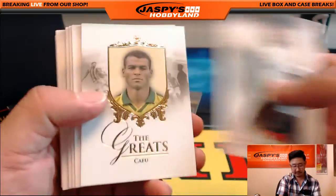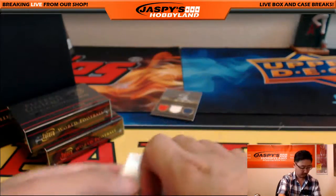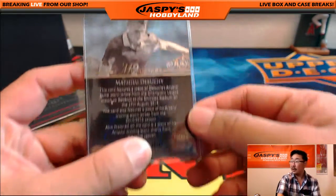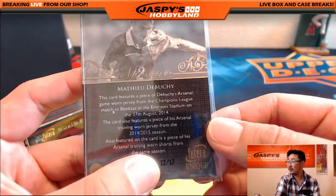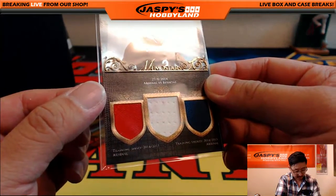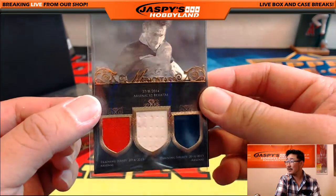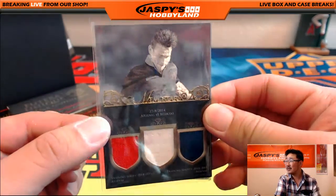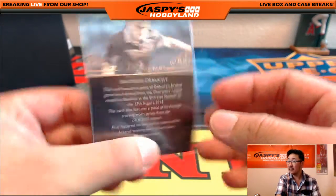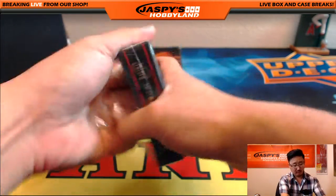Jerome Boateng leads us off. And the hit is a triple relic — wow. Mathieu Debuchy for Arsenal, 12 out of 17 on that triple relic. Maybe a Gatorade stain in there or something — that's a training jersey, 14-15 Arsenal. And then this is an Arsenal versus Besiktas, must be a Champions League match. And then training shorts — pieces of his kit. That is awesome, 12 out of 17. Letter M going to Nate — nice three-color triple relic.